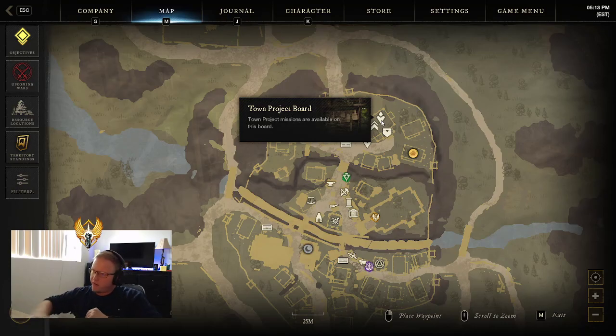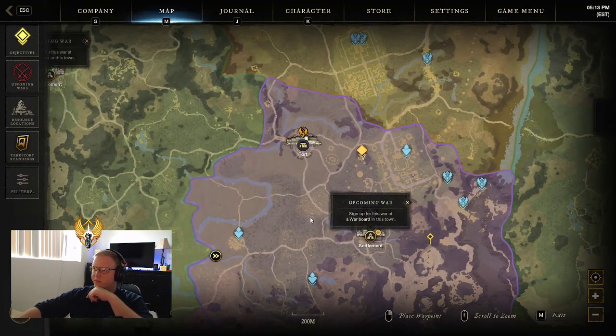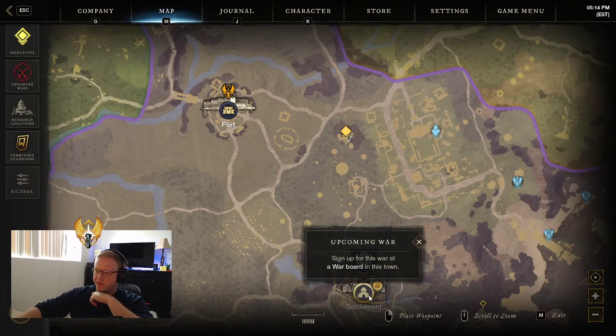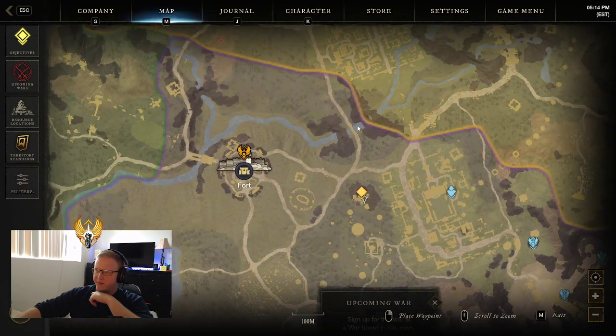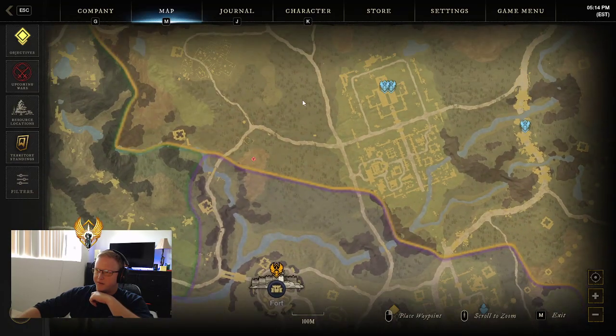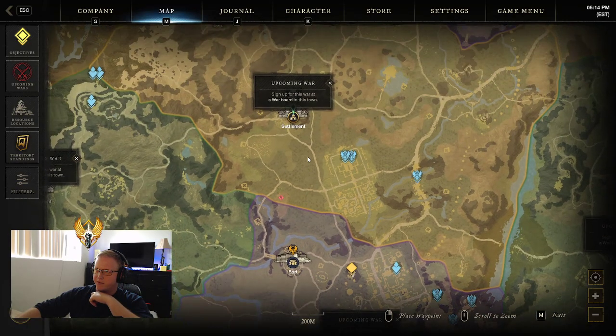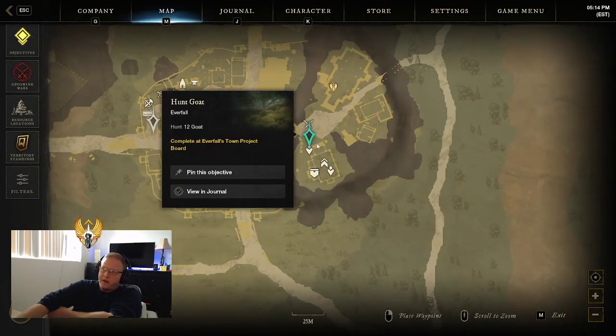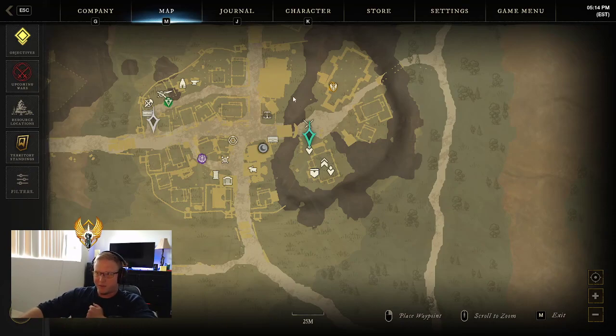Along the way here I'll show you the three towns. We'll start here in Windsward, and from here I just kind of run straight over to the Everfall settlement. You can go from the settlement, stay up in the mountainous areas, go through here, and you'll probably find some hemp or some fruits. Chop down some trees, get to the settlement, and pick up all the town board quests there. Store any of your heavy materials or keep some on you.